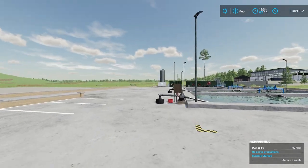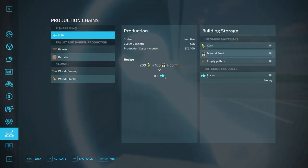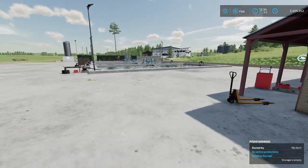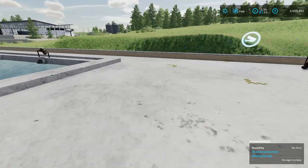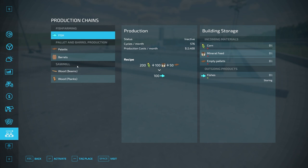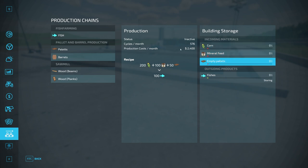It might actually let you dump the mineral feed in there — we can look at that in a second. Here's your wrench, so if you want to access the menu directly, you can do that. And right here, this little area along here is where your pallets are going to spawn out — you can see the little checkered area. This is where your pallets of fish are going to spawn out. Over here there are three options for the outputs. These show you what your inputs are. This is cycles per month, so this is the recipe — this is one cycle, and it's going to do this many times in a month.